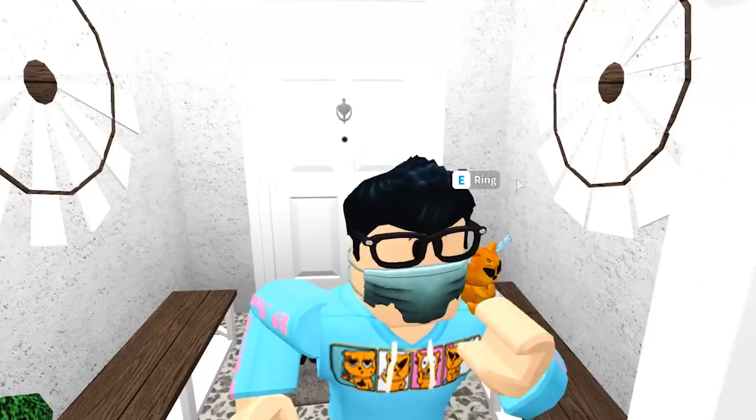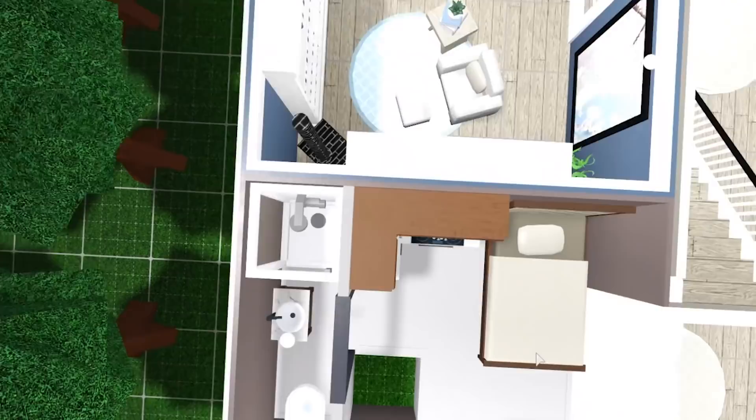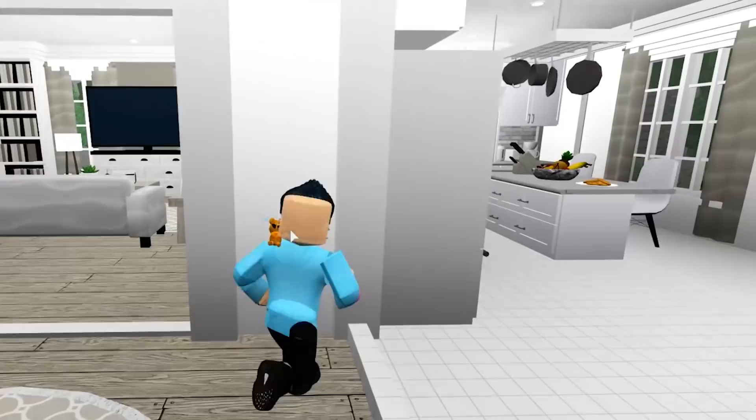So everyone knows I'm the king of pranks — everyone except my little sister. So today we're going to be pranking her by building a tiny home inside her house. She's literally never going to find out about this. Feast your eyes on probably one of the best builds I've ever made.